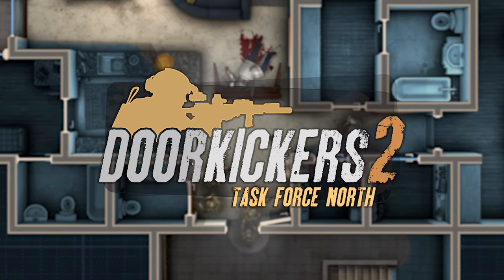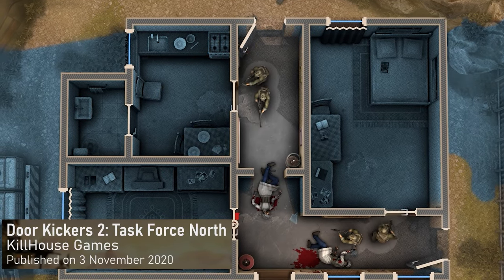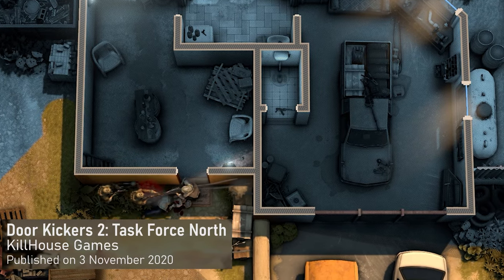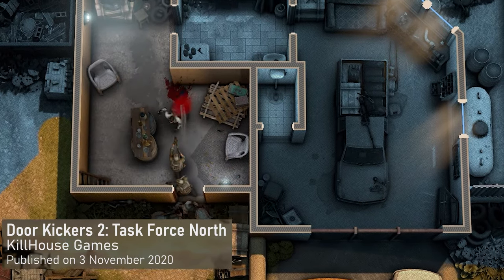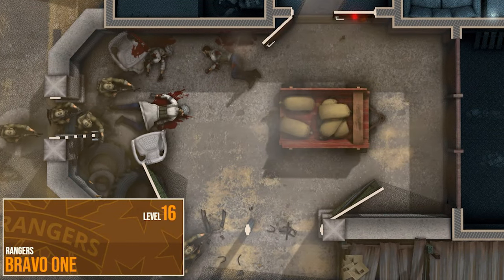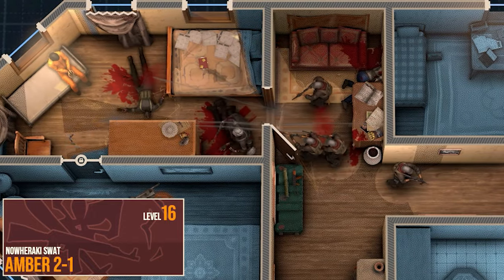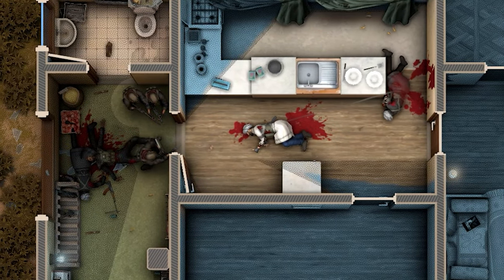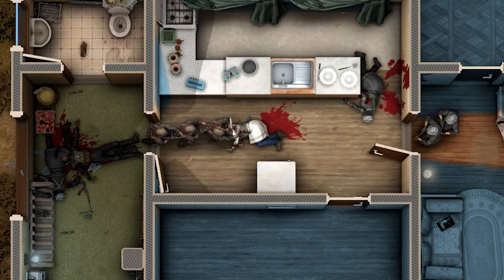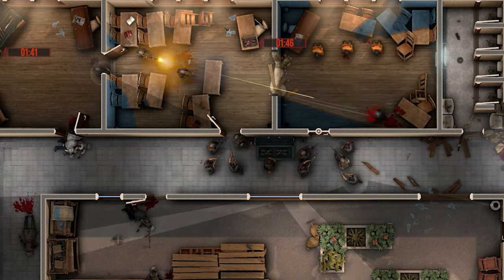Now let's have a look at DoorKickers 2: Task Force North, a sequel to the first game, which was published on Steam on November 3rd, 2020. Despite the retention of many features of the first installment, Task Force North, unlike the first game where you play as the SWAT team, places you in command of US Army Rangers, CIA operators, and the fictional Novoraki militia. The action of DoorKickers 2 takes place in the fictional Middle Eastern country of Novoraki, where your units are tasked with carrying out anti-terrorist operations.